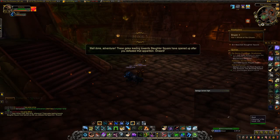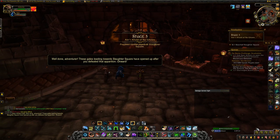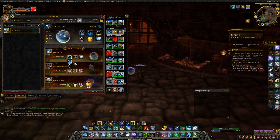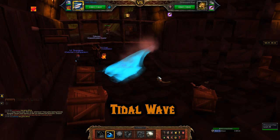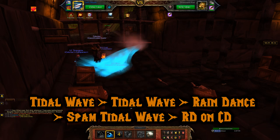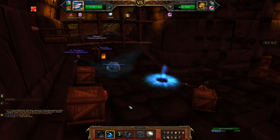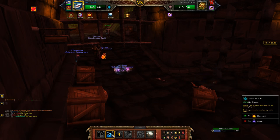Now for the next fight, the Horde of Critters you have to face. There's a cheese strat that you can do with this — as long as you have any pets that can repeatedly do AoE damage, you'll be good. I used Left Shark with Water Jet in slot 1, Tidal Wave in slot 2, and Rain Dance in slot 3. Starting out the fight, you're facing 3 poor quality pets. You want to use Tidal Wave, then another Tidal Wave, and then use Rain Dance to heal up and increase your crit. Then just keep spamming Tidal Wave and use Rain Dance on cooldown.